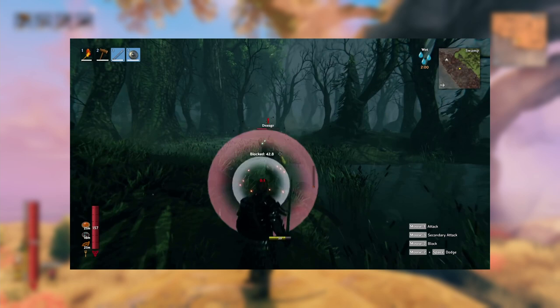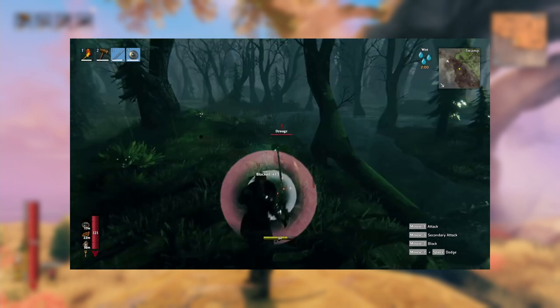Shields are kind of a mess right now because we have the wood shield, the bandage shield, the silver shield, and the black metal shield — so all of those would be considered the round shield, which in the video she mentions are going to be a balance type. As far as bucklers go, we only have the bronze buckler, so I'm assuming they're going to add a wood buckler, iron buckler, silver buckler, and black metal buckler specifically designed for parrying, and we'll probably get a silver tier tower shield as well.